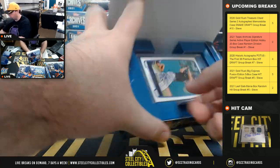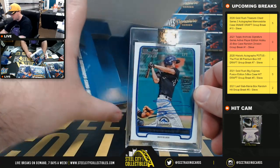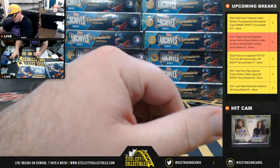Box number three — David Dahl, one of one, first Bowman card, the Rockies again, National West goes to Matthew.